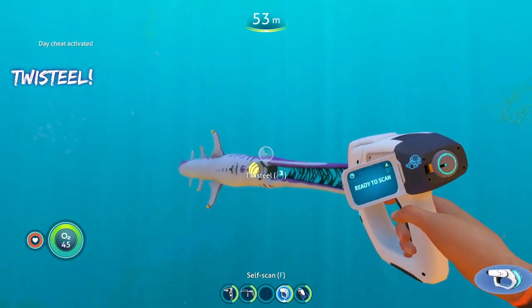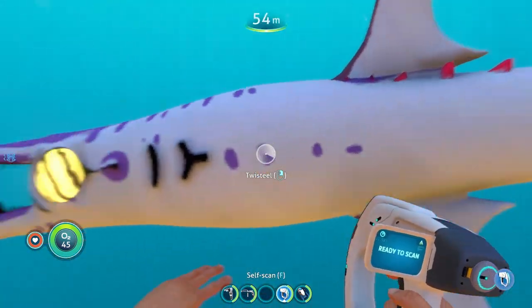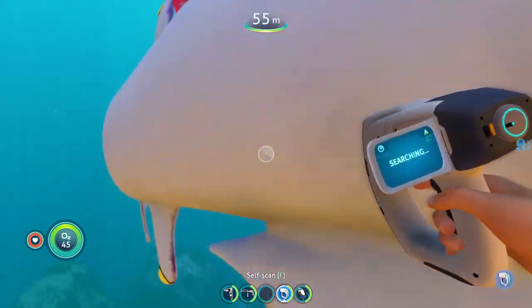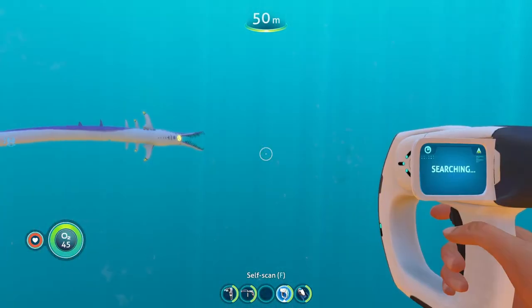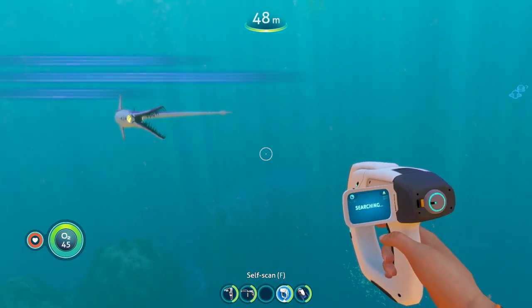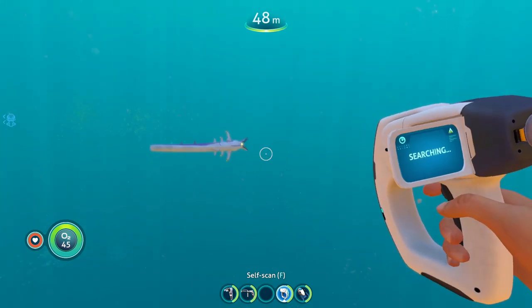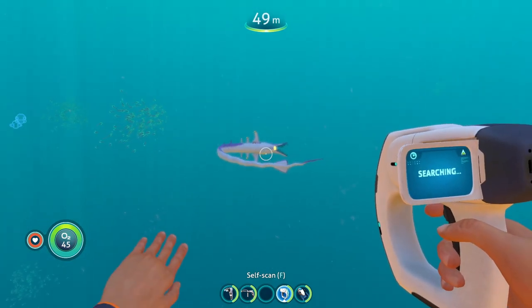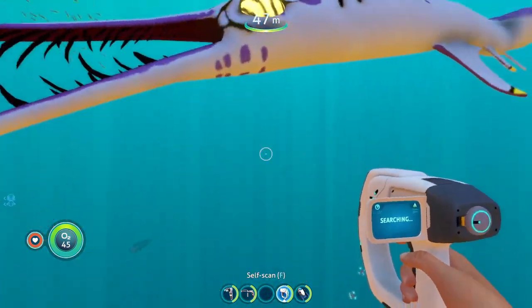Next is the Twist Steel. The first thing I thought of was a stalker because it very much looks like a really long stalker. These creatures are aggressive — as we can see it's still trying to bite me, though I have damage turned off for research purposes. Twist Steels are only found in the bulb zone, underwater islands, and blood kelp zones, and like other creatures you can also find eggs for them.